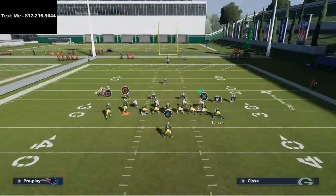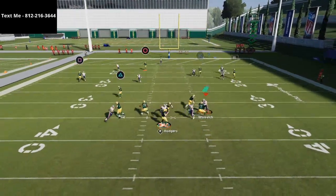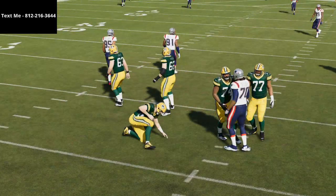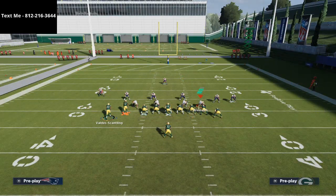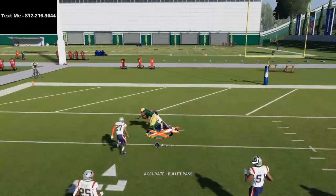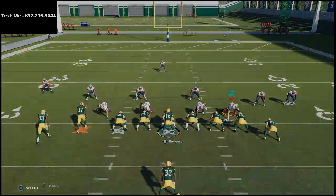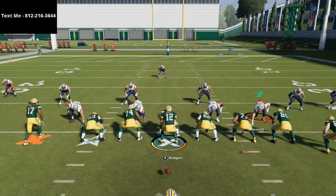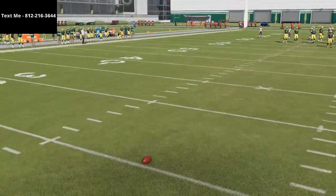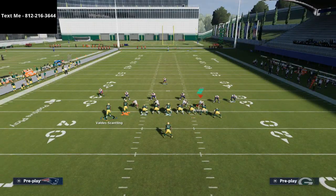From Four Verticals out of Single Back Wing Flex Close, there are really only two adjustments. First, take Davante Adams and put him on a streak. Then motion snap Marquez Valdes-Scantling as he gets to the outside — that leaves a nice pocket to hit Davante Adams right over the top. Typically your opponent might be usering the deep middle zone blue, so you want to see which streak he goes with.